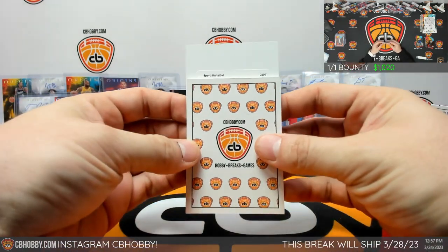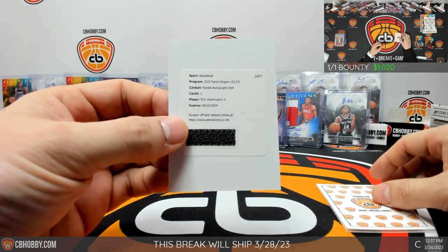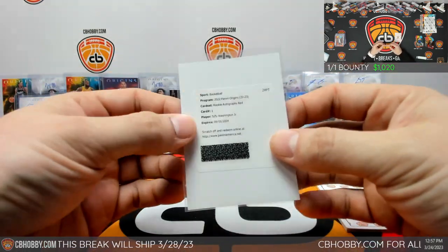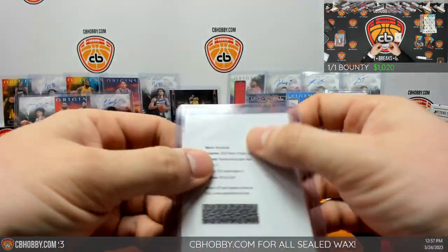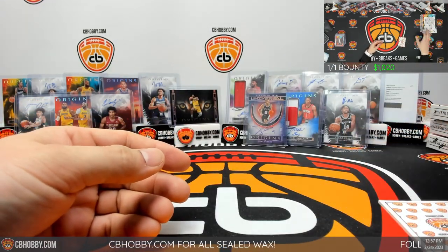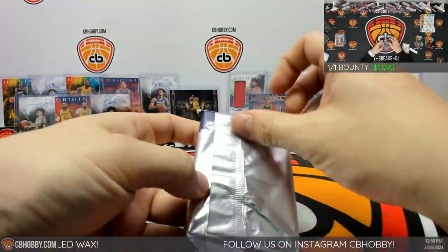Let's check the redemption — Rookie Autographs, Red, card number one. Oh my god, I thought we were going to have someone good. Another Rocket — Ty Ty. That's insane. That's like five Rocket autos in one case. Holy Jesus. I don't even know if UPS came yet. As of the start of the break, UPS wasn't even here with Obsidian.